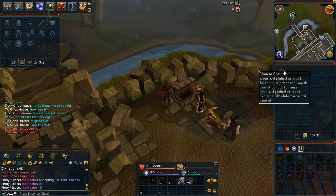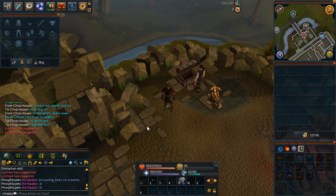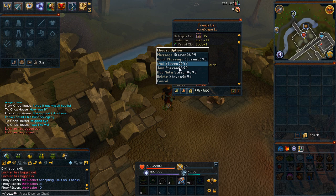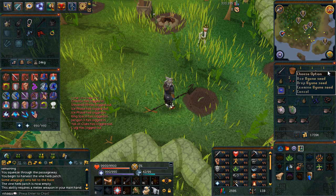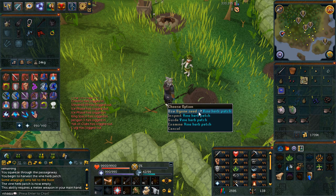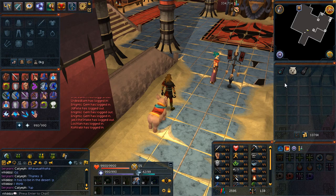Part of the from scratch series requires me to get everything from scratch, so I've got to get my witch doctor mask — dropping it on the floor and hopping worlds. GG witch doctor mask. Come on, hop worlds. Need to stay alive — good luck, don't die.